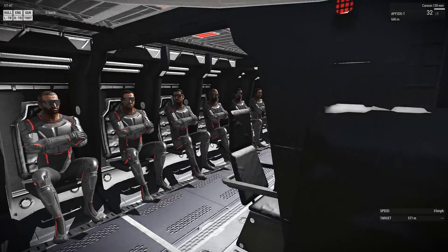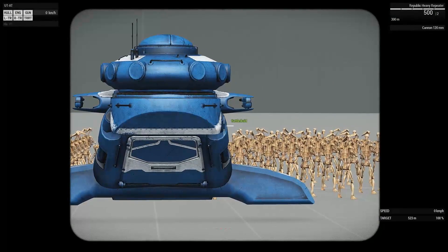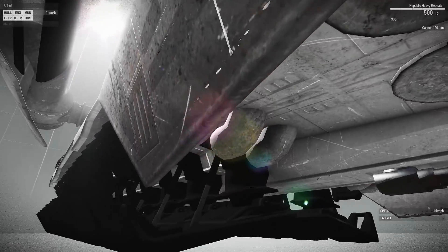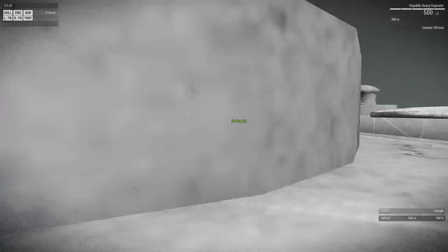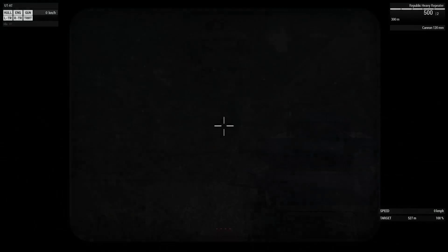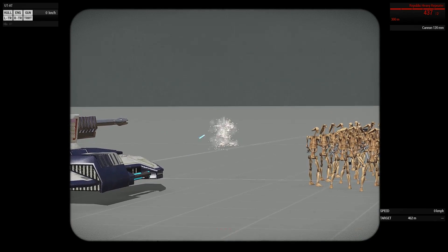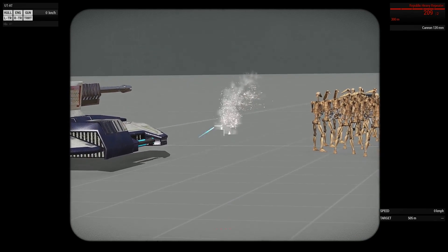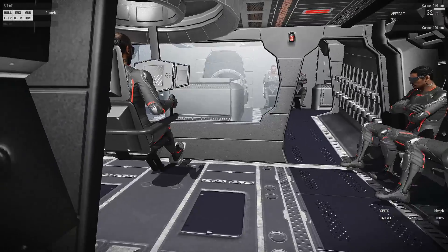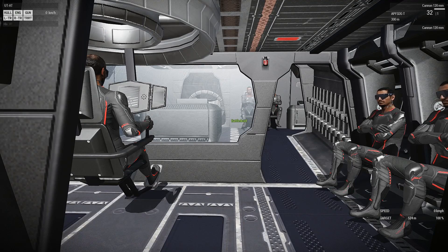We'll have the gunner seat again. The commander seat is at the front. The commander actually has access to the cameras — I can get the camera in there. On the right side of your screen there's going to be a gun. I can move this turret as a commander — it's the same as the Republic heavy blaster or repeater. Interior looks amazing. One of the devs, Mav, created this from scratch.